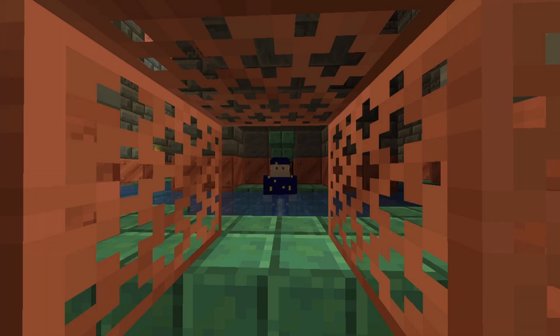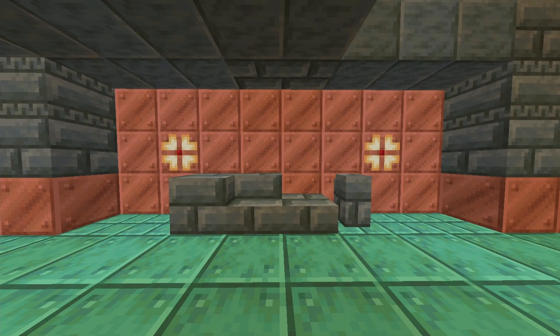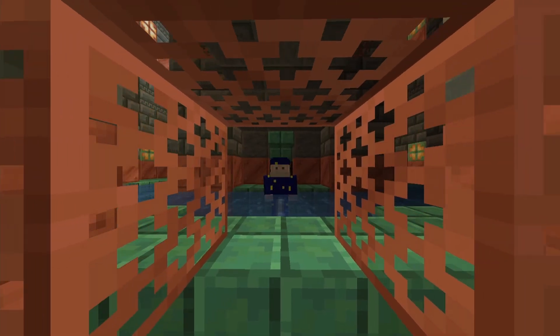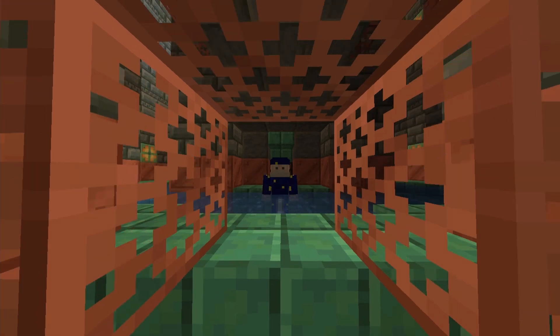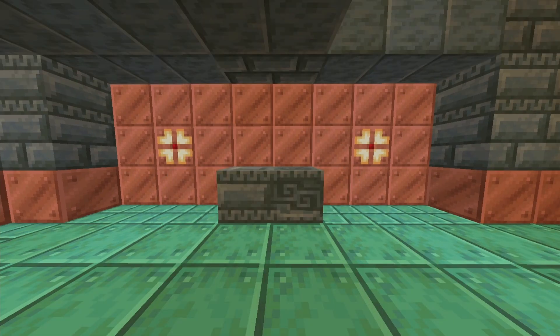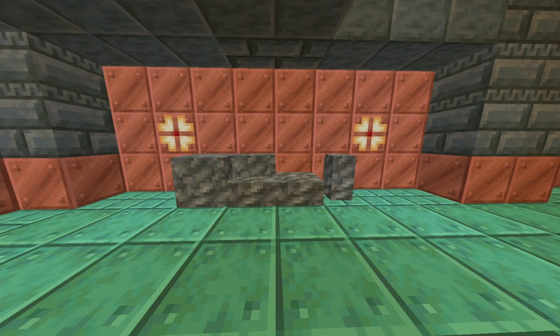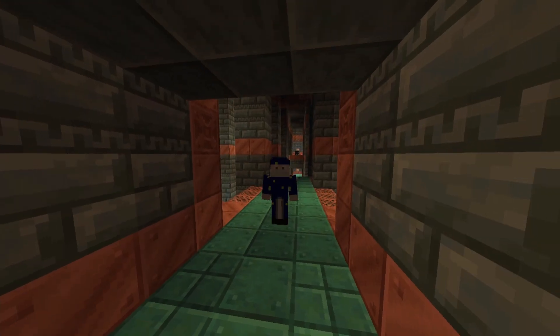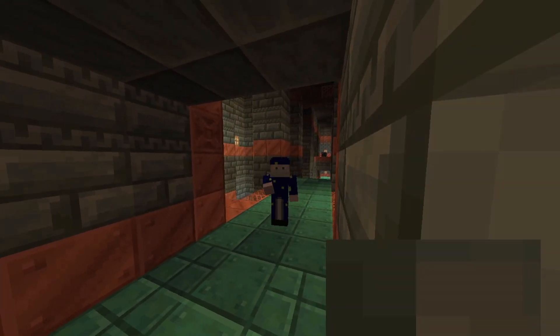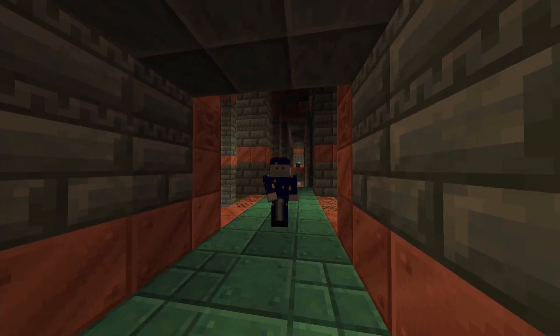You'll probably notice there's a bunch of new blocks in here too. The walls of this place are made out of the new Tuff bricks. Tuff before was pretty useless — they didn't really have much to do with it. But now they've added a bunch of new Tuff blocks and a lot of these look really good, like the bricks, the polished Tuff, the chiseled Tuff, and the chiseled Tuff bricks. And it also just added slabs, stairs, and walls for regular Tuff too. Tuff was something I always used to just throw away, but this new stuff looks really good so I think I'm going to keep it from now on.